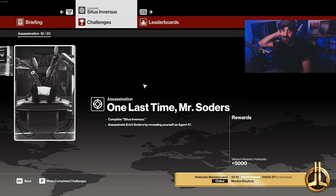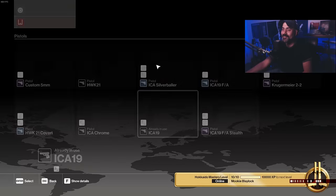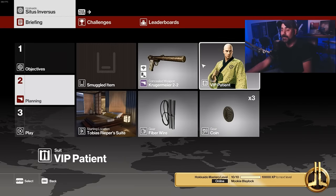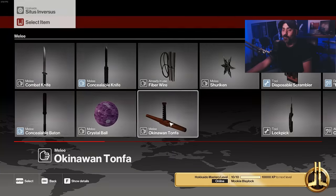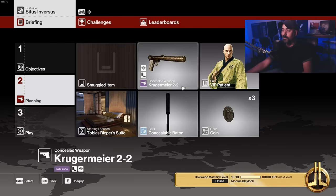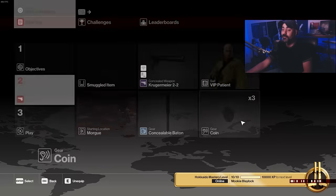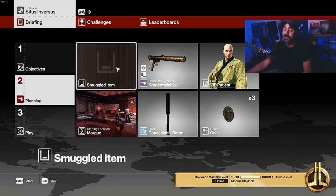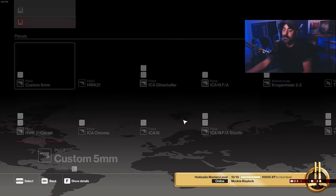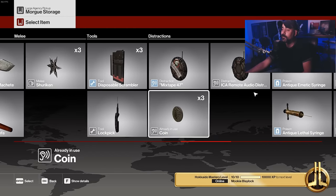I was planning on wearing the yukata and just flashing it but I don't think that'll work. Let's take a look at the setup - I'm going to bring the Kruger today for surprise, and I wanted to bring the hammer but I don't have it unlocked on this account, so let's bring the baton instead. Coins are fine. Let's start in the morgue - I spent all this time and effort unlocking all this stuff so let's make use of it and have some fun with these challenges.